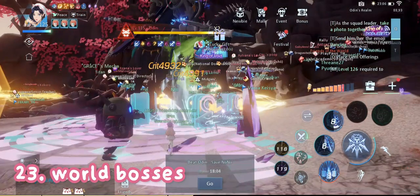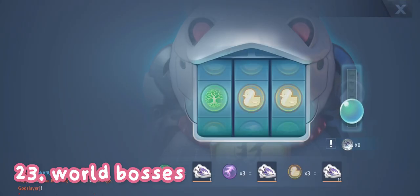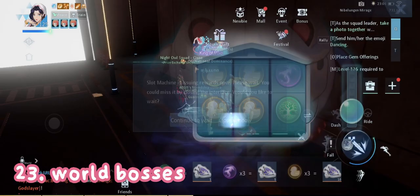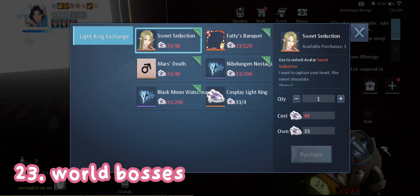Next is world bosses. When you defeat world bosses you will instantly get a coin which you can use to exchange for world boss coupons, and you can use those coupons to claim free avatars. I'm going to make a video about world bosses next, so watch that if you're confused about world bosses.